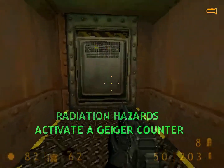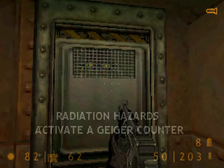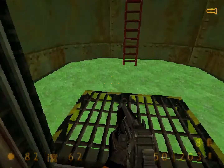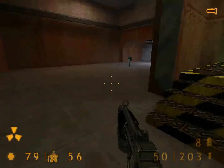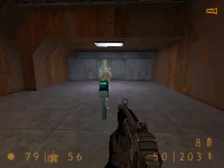Proximity to radiation activates the Geiger counter and radiation display. Biohazards are also indicated with a luminous icon. Warning: hazardous radiation levels detected. Please advance to the next area.